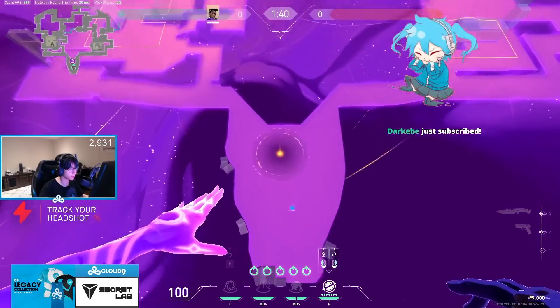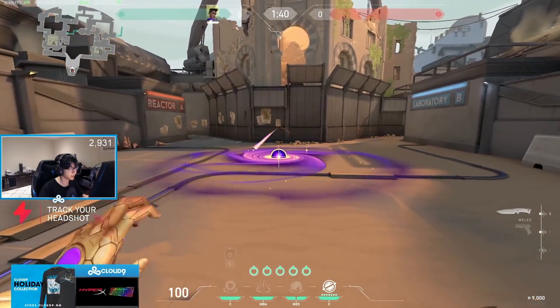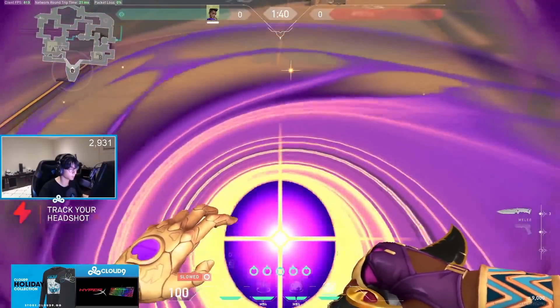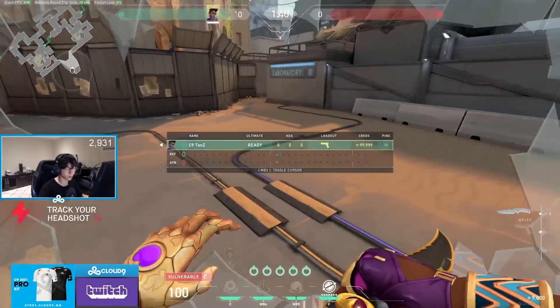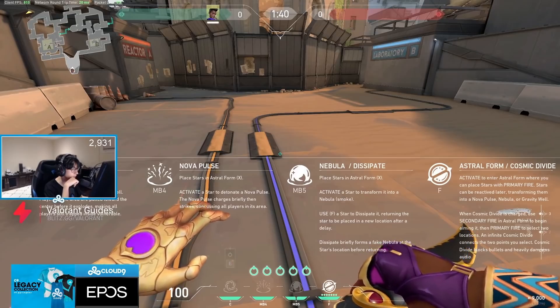So, if I go into here — oh my gosh, it's trippy. Press C — that's a pull that makes you vulnerable. Oh, that's a pretty strong pull, and it's vulnerable for quite a while. Next up is Nova Pulse. Activate a star to detonate a Nova Pulse.